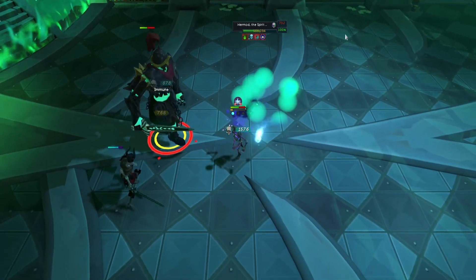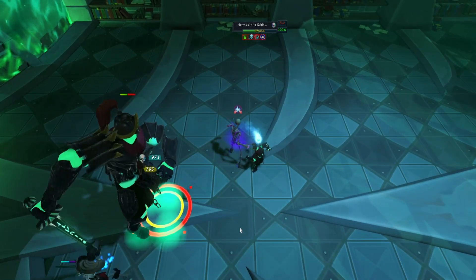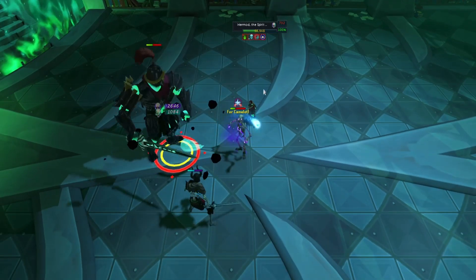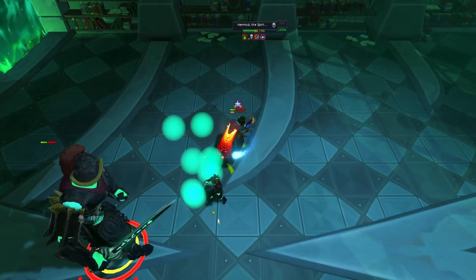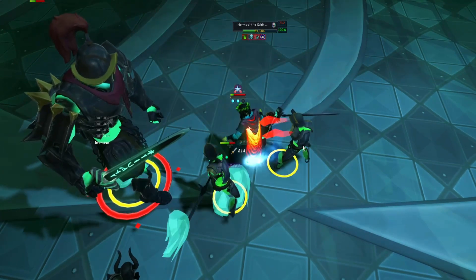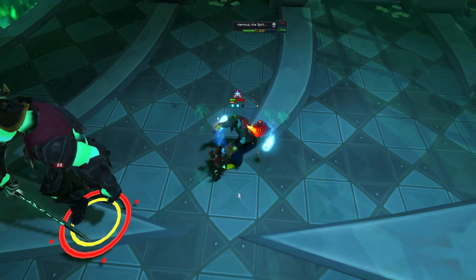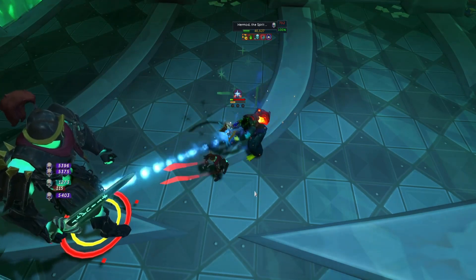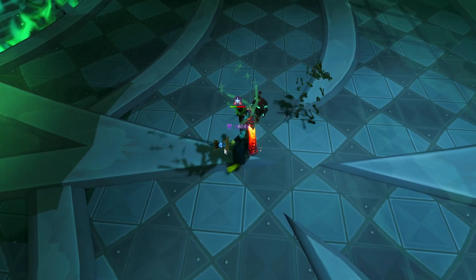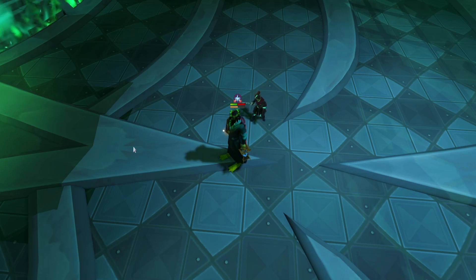At about 50 to 55 seconds, Hermod will spawn phantoms and go fully immune to all damage, so you have to kill those phantoms before you can re-damage him. Normally the scythe ability ends up killing the phantoms and it's no big deal, but if it doesn't, you'll take too much damage and eventually die. That's the main issue with AFK'ing Hermod — if your DPS isn't high enough you can't heal, you're just standing there taking damage. The way this works is you deal enough damage before Hermod spawns the phantoms to just kill him outright.